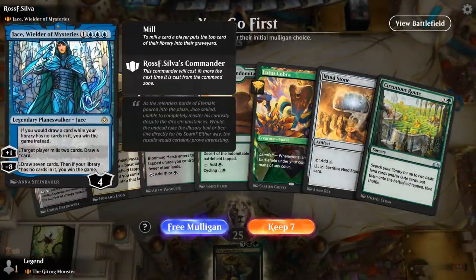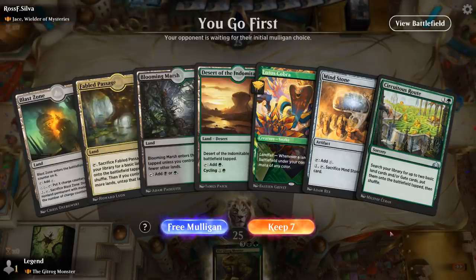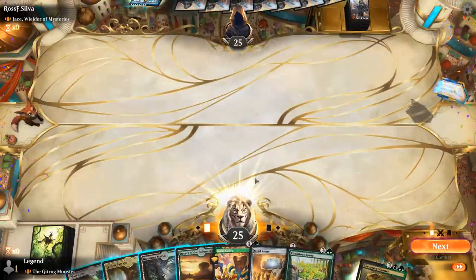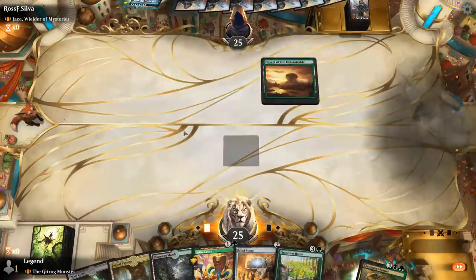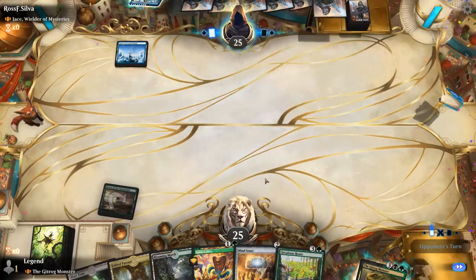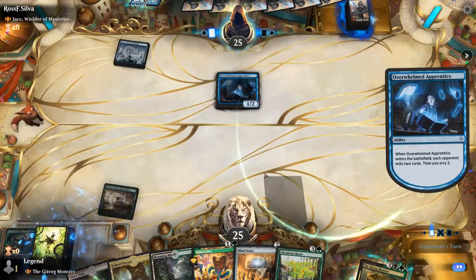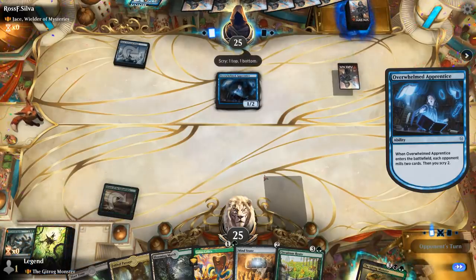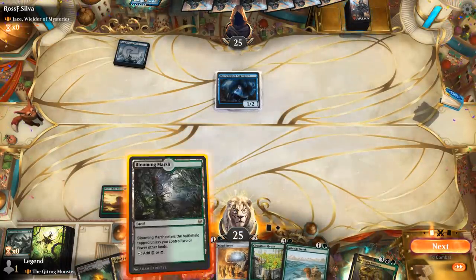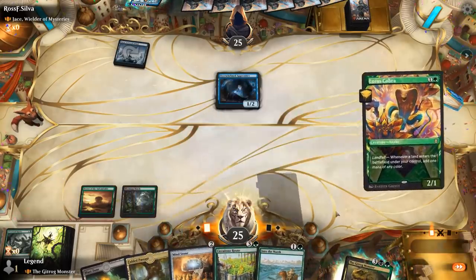Game 1: we're on the play, facing Jace, Wielder of Mysteries — could be some sort of mill deck. We've got a fine hand. We'll lead with Desert and then can play Cobra or Mind Stone to ramp into a Root. The opponent is playing a mill deck and mills Ulvenwald Hydra. Even if they mill Field of the Dead, we still have a few ways to replay it out of the graveyard.